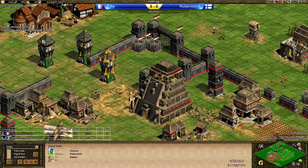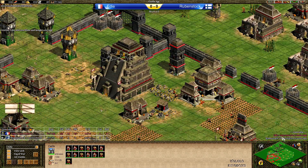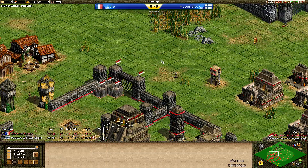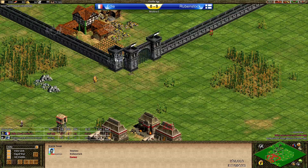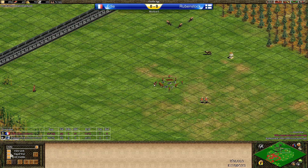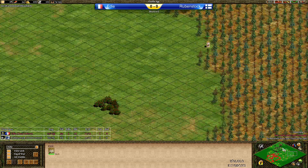This tower is going to go down — those villagers are getting dropped out of the tower. Rubenstock did not pay attention and is going to lose at least two of them. Eddie has 13 idle villagers in total, and the Eagle Warriors are not doing anything right now. A few Eagle Warriors are now going around to try and find the rest of the relics. Eddie cannot see them yet, but he's soon to find the last one as well.